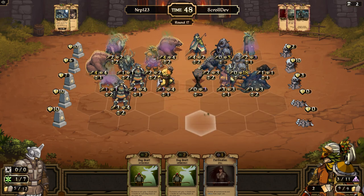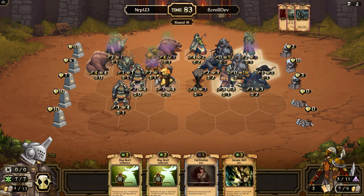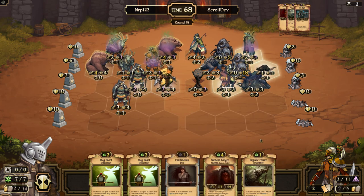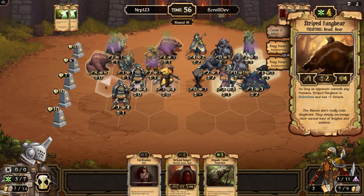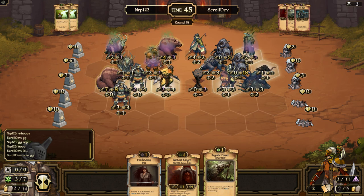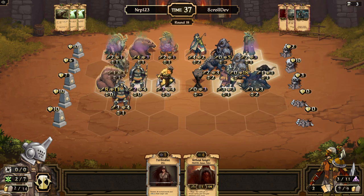It looks like that bottom idol is going to be done. Do I just Purification something? No, I'm gonna get rid of this Amount of Shift to see what I can draw. Dramatic Power — all right, we're going for the double Stag Hearts. Eight, so then that's three — he's gonna destroy that, then three. I don't know if that wins — just in case, let's do this. Okay, now we'll cross our fingers — come on, please please please win.